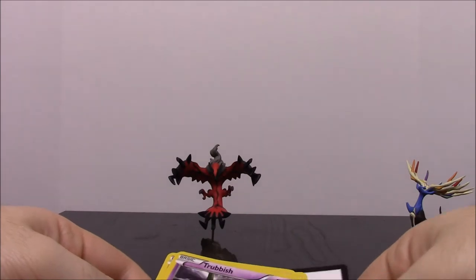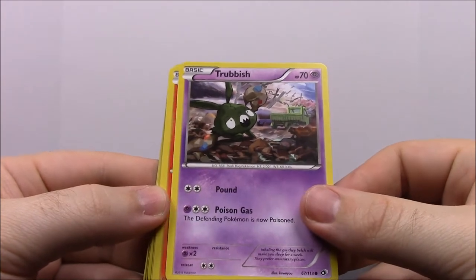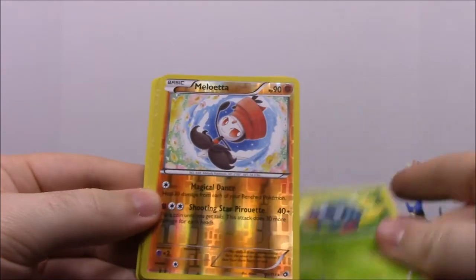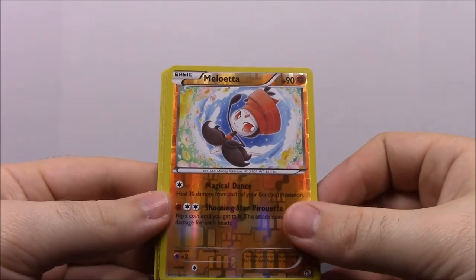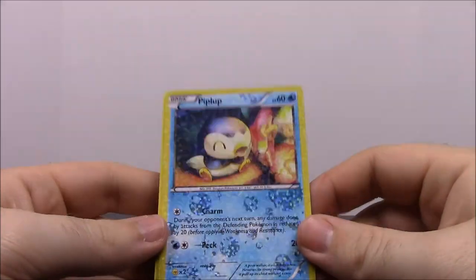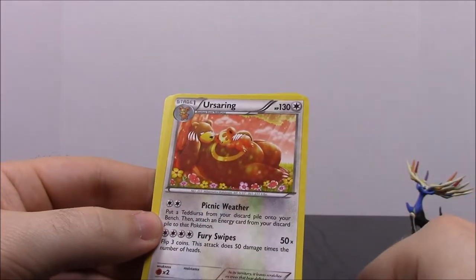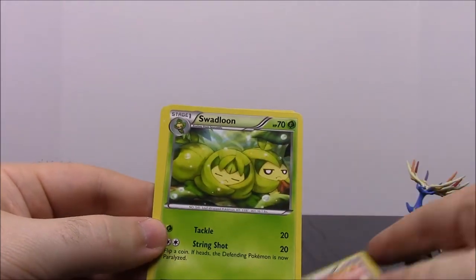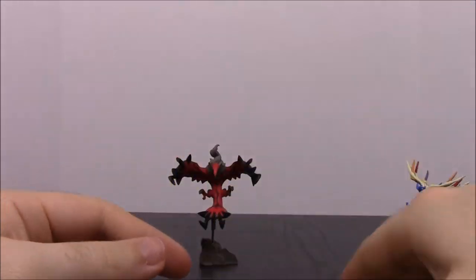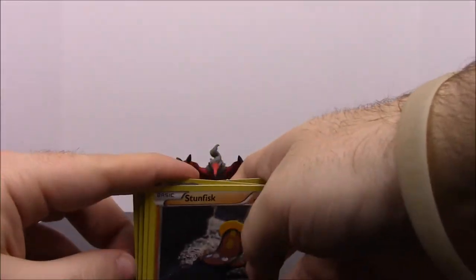Starting with this we have a Trubbish, which looks like a trash monster. A Vulpix. Gothita. Tangela. Meloetta. Oh, there's that thing — I'm not even going to say it. Whoa, very very shiny sparkly Piplup, which is really cool. Ursaring — big bear. Swadloon. And a Stunfisk. So that is our first pack of Legendary Treasures.